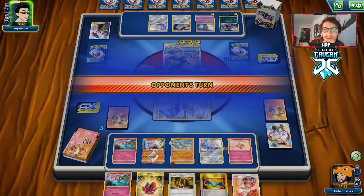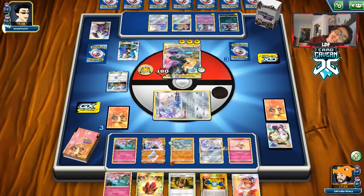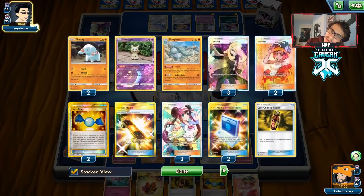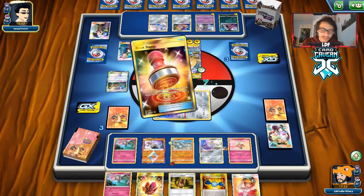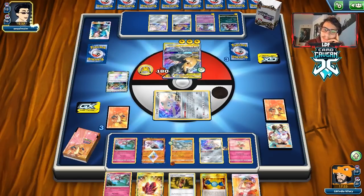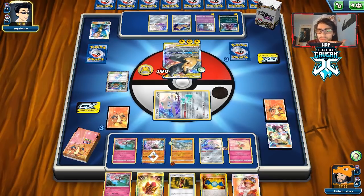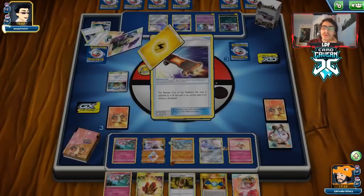Our opponent could Custom Catcher Donphan. They could also knock out Florges. They use Stamp to destroy our hand — every card in our hand was really good: we had the attack with Donphan, Last Chance Potion to heal, and another Florges in play. We still have Jirachi in play. We need to hope this Stamp doesn't break us completely. They do retreat to Hoopa and they Stamp us.